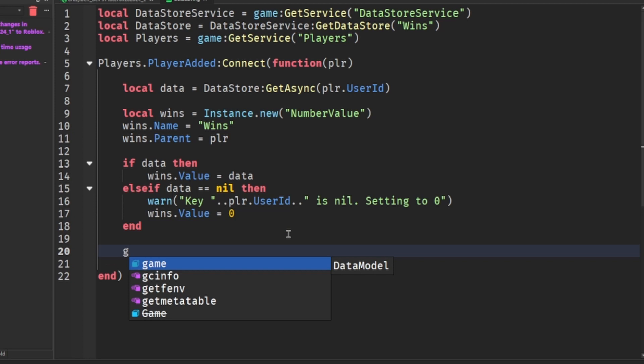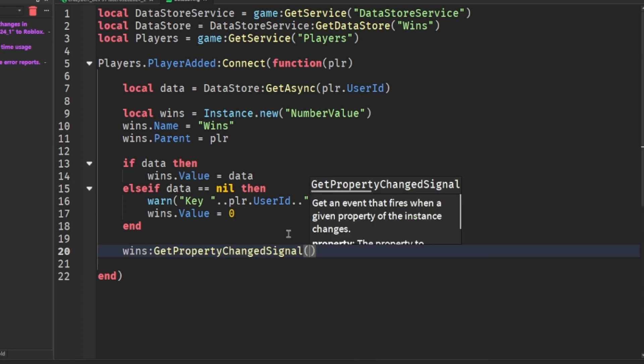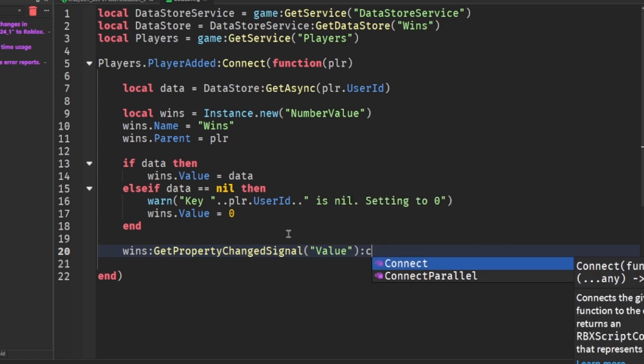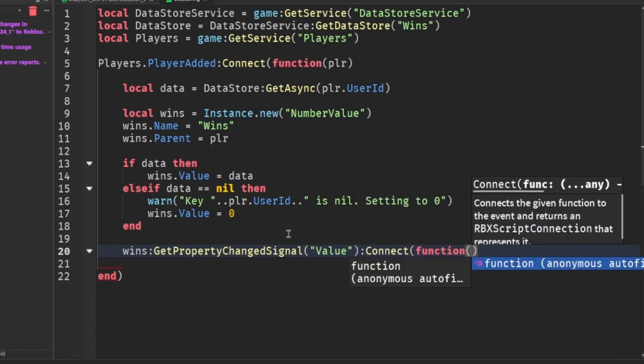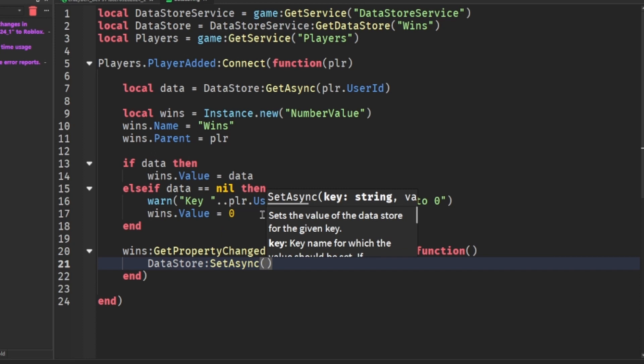To actually save it, we can do wins:GetPropertyChangedSignal('Value'):Connect(function) and use SetAsync instead of GetAsync to store the data.